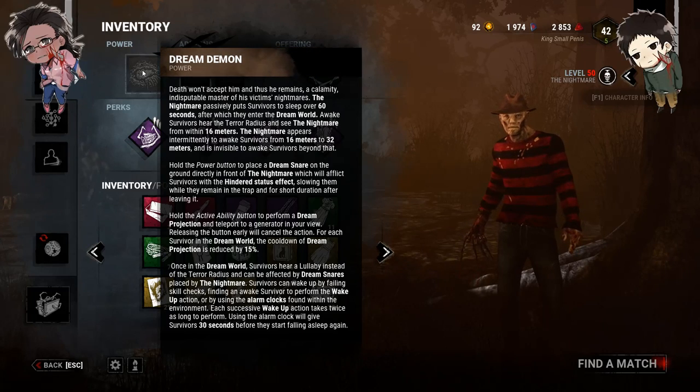His second ability, which you have to use an add-on for, is dream pallets. What that does is you can go around placing fake pallets where normal pallets could spawn or other pallets have been broken. If a survivor goes through them and decides to throw it down, it'll explode in blood and do absolutely nothing — which pretty much gets you a free hit after that. So they're pretty cool.